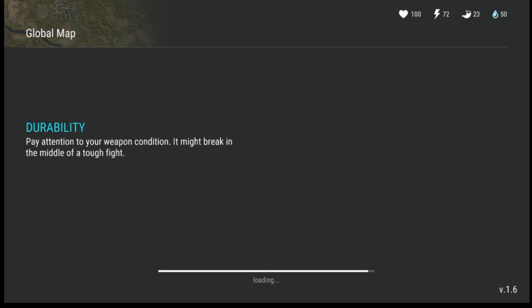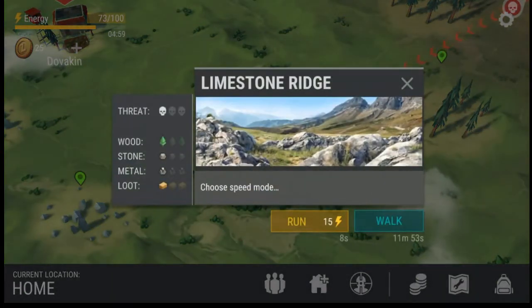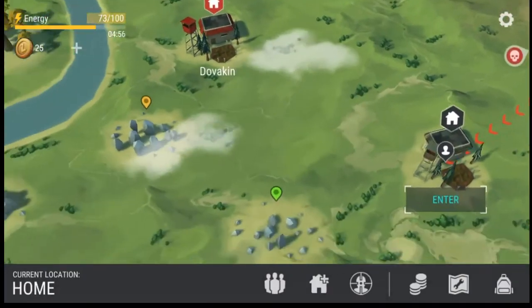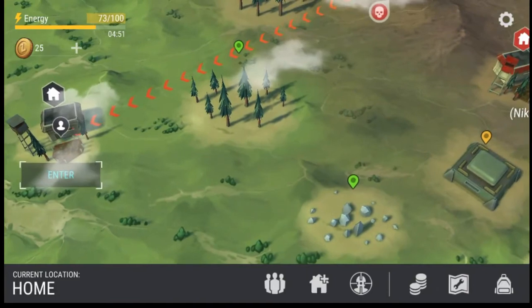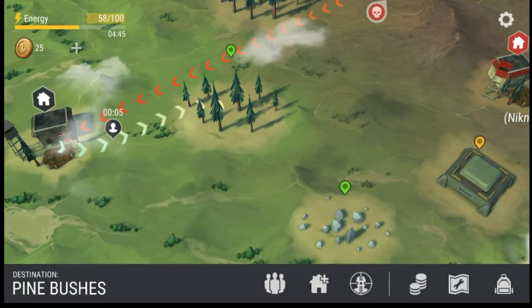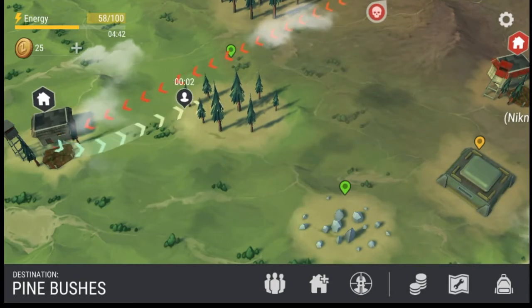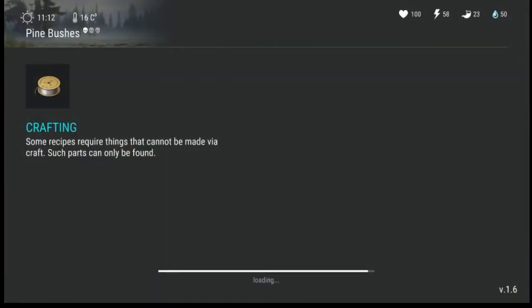We're getting hungry — we're at 23 already, which is not a lot. We're looking for fire. That's a really strong base over there. Let's go over to the pine bushes and get some more logs. Some recipes require things that cannot be made via crafting — such parts can only be found. Definitely recommend this game — it's a free-to-play game again, beta/alpha, early access on iOS. Not sure if it's on other devices but it probably is.